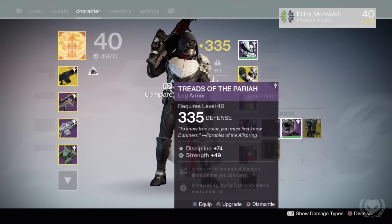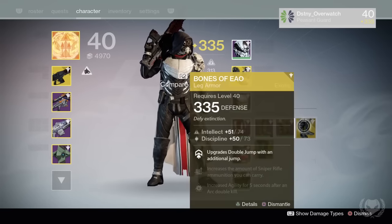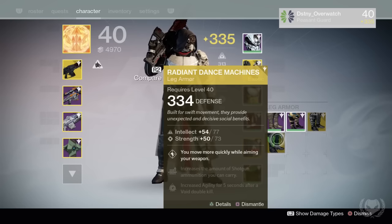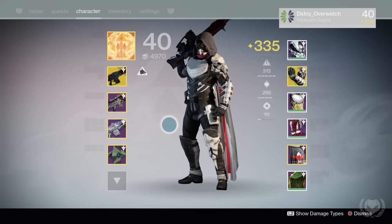None of my legendary boots have Intellect, Discipline, or sniper ammo — other than my raid boots, which are almost perfect. All my other boots have Strength. Plus, the raid boots happen to match really nicely with my gauntlets.